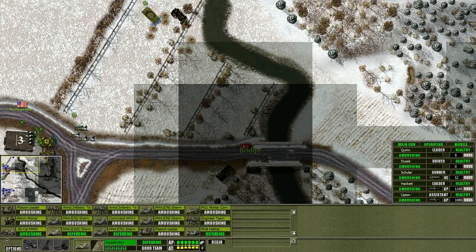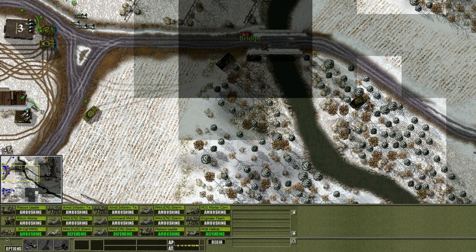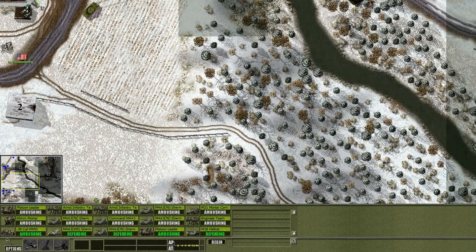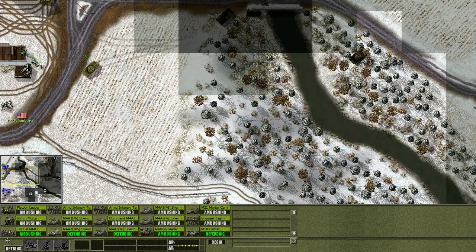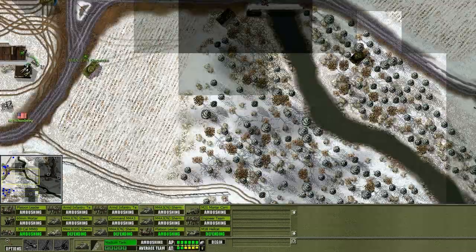There's a platoon leader who is going to be defending this area. They only have this bridge as a possible crossing point, so five units to defend it is pretty neat. I like that — that's how we'll do this.